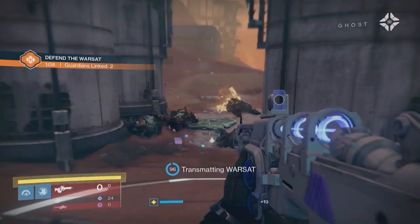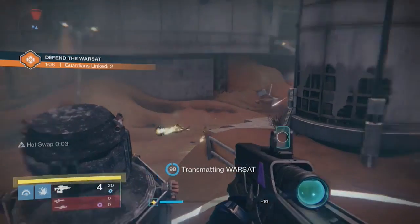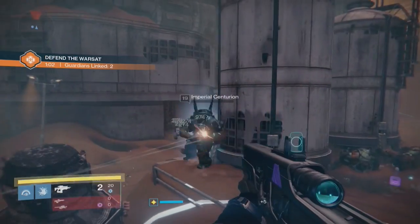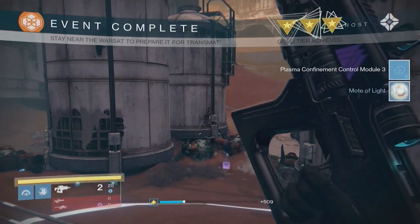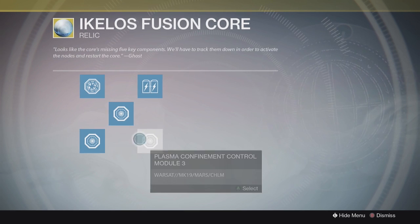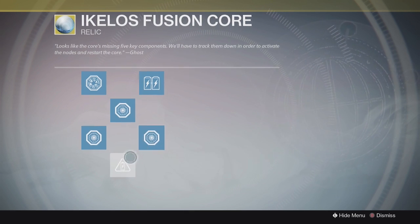Mars took the longest for me. Every time you complete a Defend the Warsat it will drop for you a Harmonics. Once you have got all 3 you can then go back onto the Core and put them in — they will light up blue. Then a final node will appear; if you click that it will complete the Core and that step will be complete.